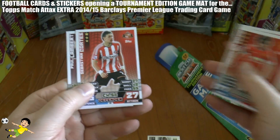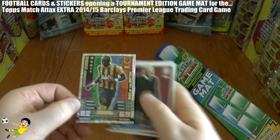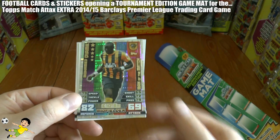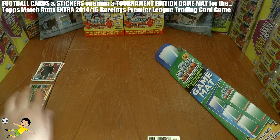Let's see who we get in this pack. So we've got Thomas Ruzicki, De Silva, Coates, Paul Lambert — and we get a Mohamed Diame Man of the Match card. So that's quite a nice little pull there.